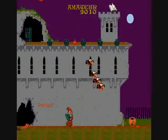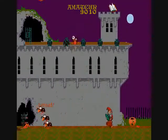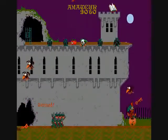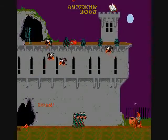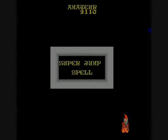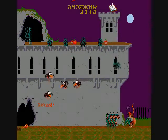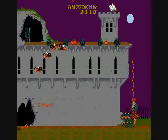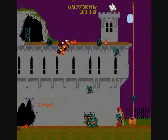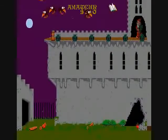Here you can use the rope spell, and you'll make a rope come out of that jar there, and you'll be able to climb it up to the top floor. See all the different spells — there are items you can collect, and they'll give you more. The jump and the climbing — even climbing a rope mechanics are messed up.